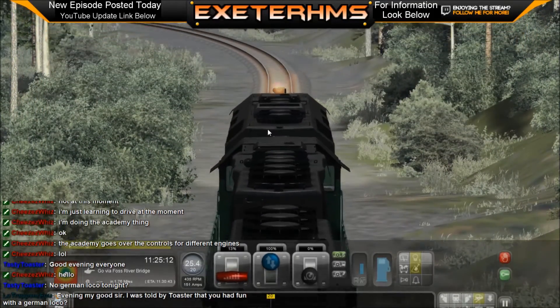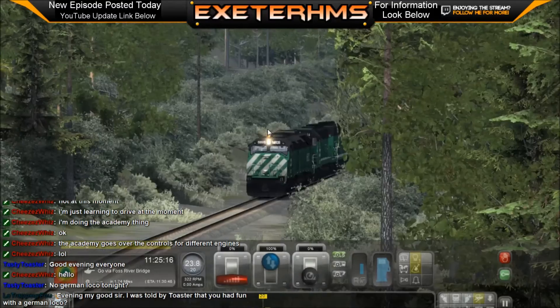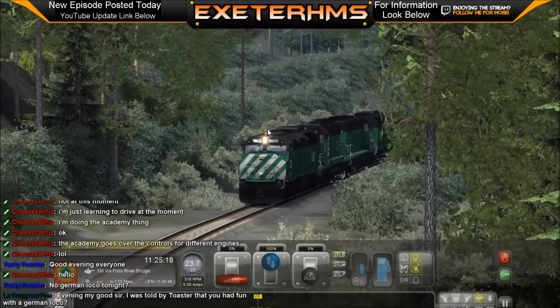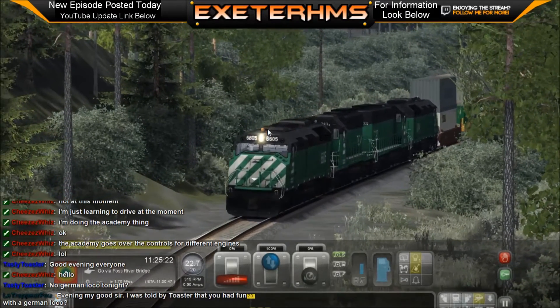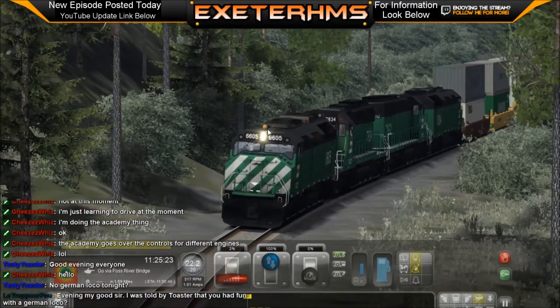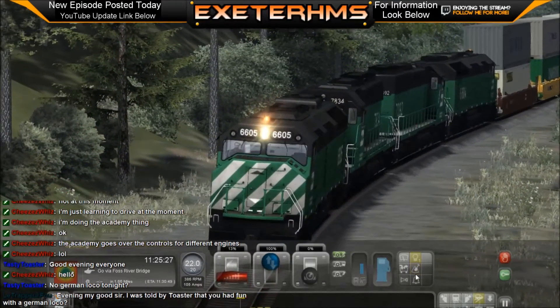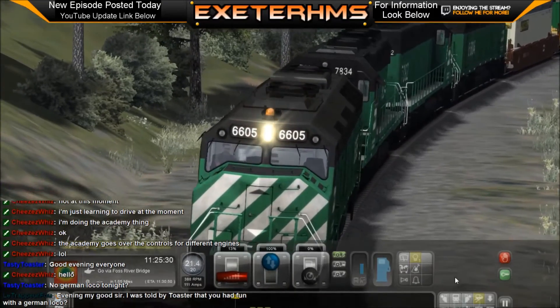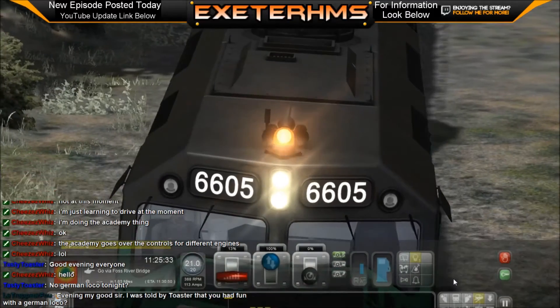That is one of the major complaints I get from other people who play the game, and also from people who haven't played it yet. You look at the trees too - it's like, why can't we get some sort of depth to our graphics? The trees kind of look like paper, although they do look a lot better than what they used to look like.